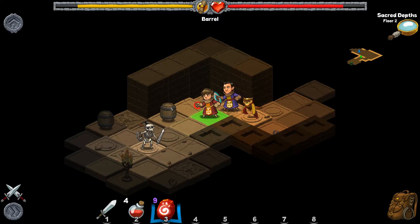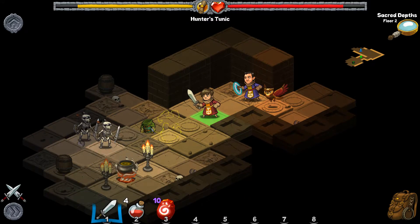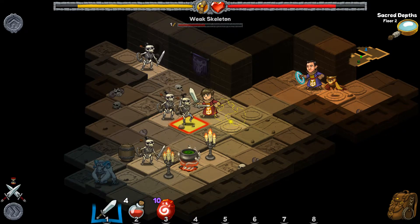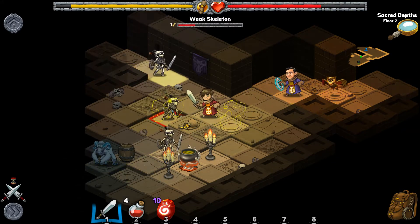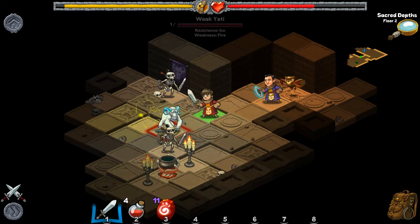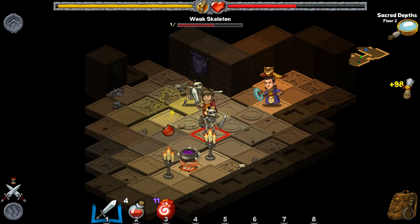I gotta make sure I switch back to this weapon. If we position ourselves here, we should be able to avoid that yeti from beating us up too badly. Our little owl over there is doing a good job zapping these guys — I think it's just another damage-over-time effect, but we'll see.